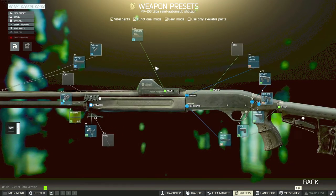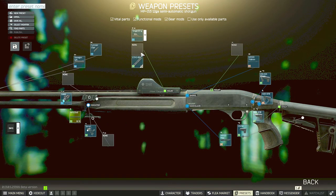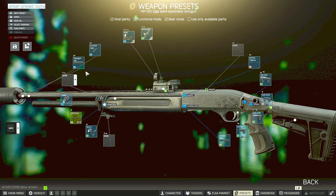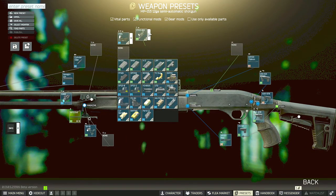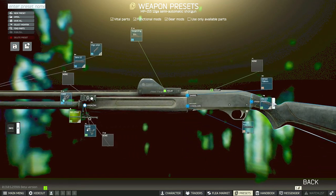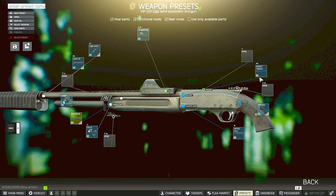The MP153 is going to be the cheapest option. To run it fully kitted you're looking at a little less than 100k, but you can also run it basically stock — just put a sight, suppressor, laser, and eight-round magazine on it. That won't make it any less effective, and it will only cost around 60k depending on your trader levels.